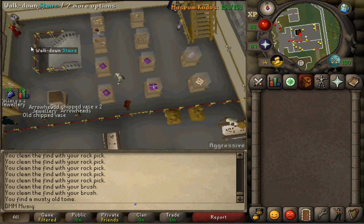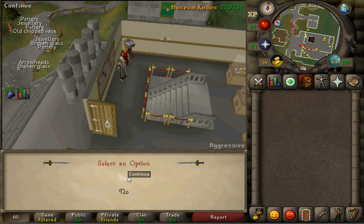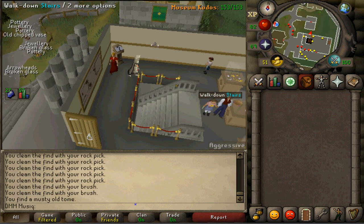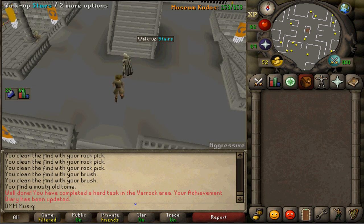Talk to the information clerk next to the door to receive some experience. Then go downstairs and complete this task by talking to Orlando Smith — your final museum task is now completed.